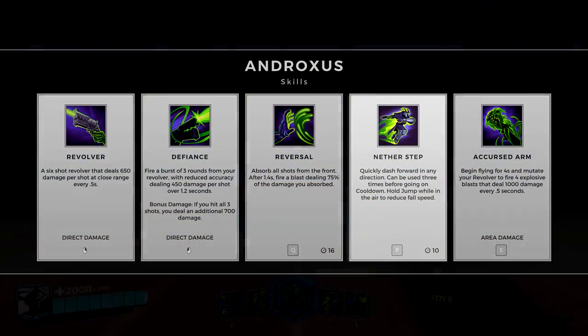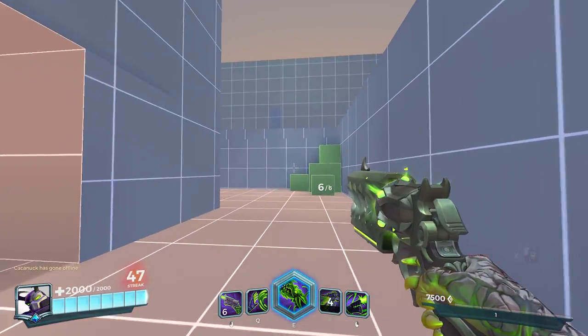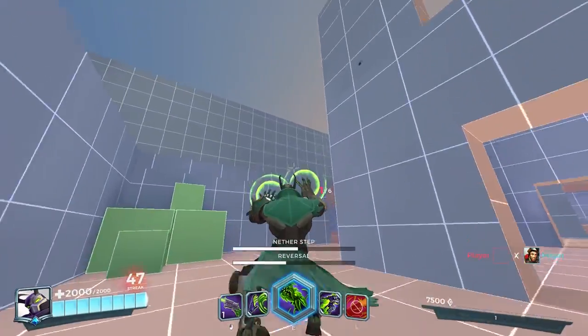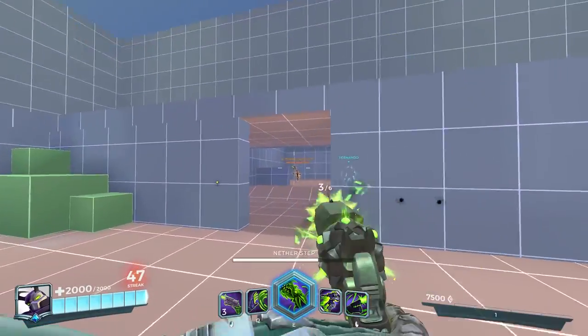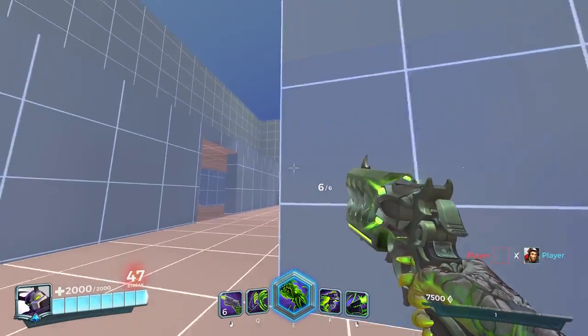Nether Step is Androxus' main form of mobility, and it's quite a lot of mobility. He can dash in any direction — up, down, left, right — and he can dash up to three times in a row, giving him insane outplay potential and great getaway fuel. There's a cooldown to the dashes, meaning you can dash, attack, dash again, shoot, then dash again. Many players use this dash to stay airborne and get a great vantage point on the fight, but it's also great for surprising enemies and getting around corners.